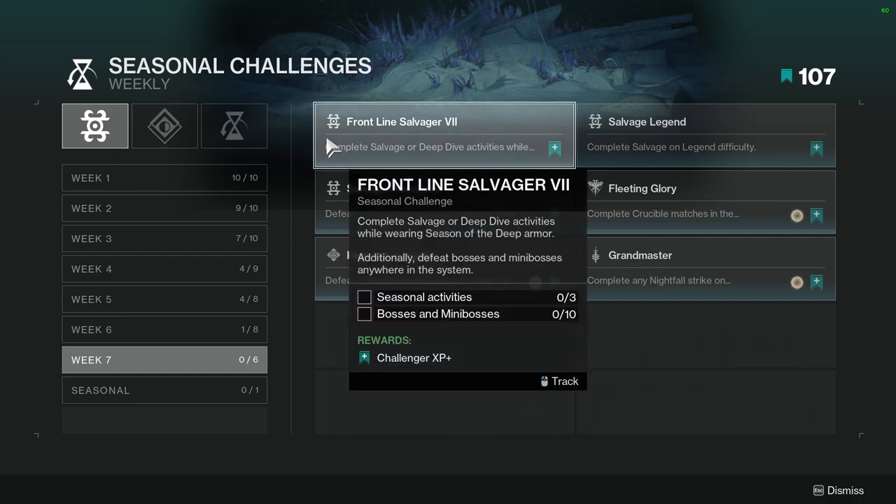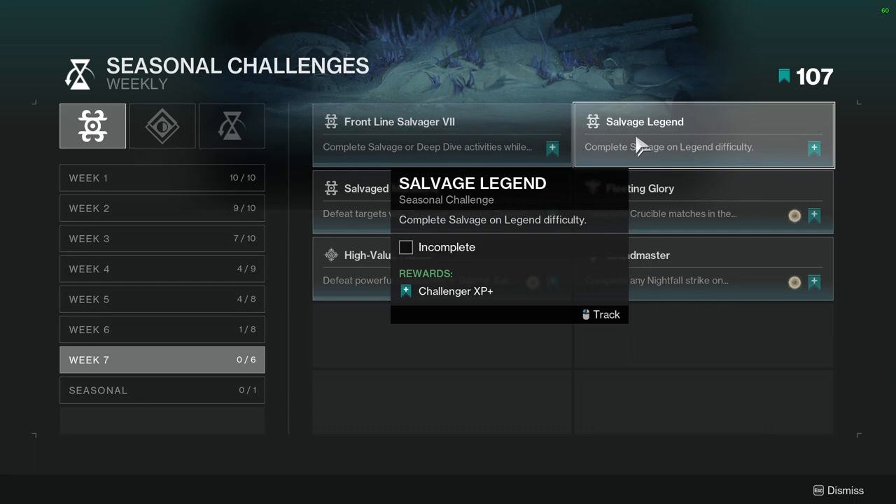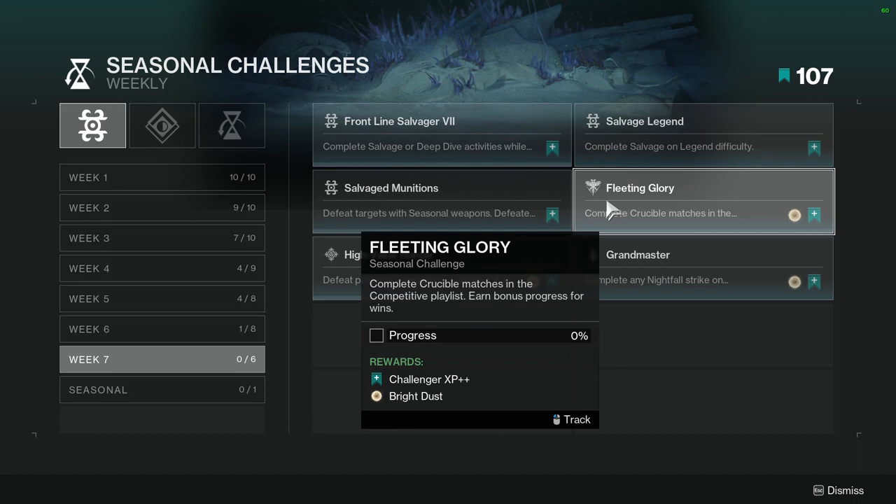Frontline Salvager 7: complete salvage or deep dive activities while wearing seasonal deep armor, and additionally defeat bosses and mini-bosses anywhere in the system. Not hard — seasonal activities, just do them, and bosses and mini-bosses are the only thing that might be annoying. Salvage Legend: complete salvage on legend difficulty. This one might be annoying — you're going to have to get six people for this because it's not matchmade. Why would Bungie make it easy for you?